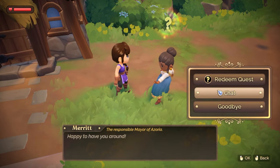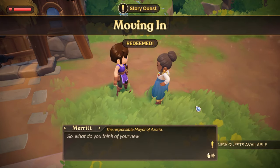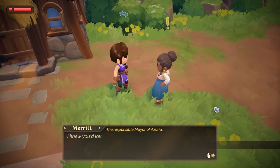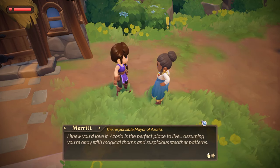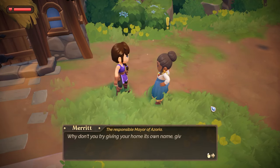Happy to have you around. Nice job — now that you've got some space cleared, how about I show you how to use it? That would be very helpful. It's as easy as falling down. You can build all kinds of things indoors and outdoors — just gather the raw materials and then start construction. If you don't know what materials you need, just check your almanac. Okay.